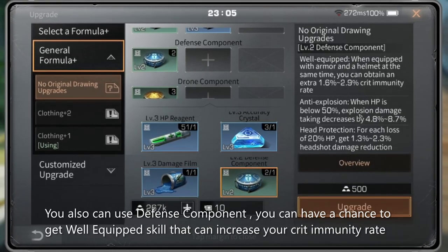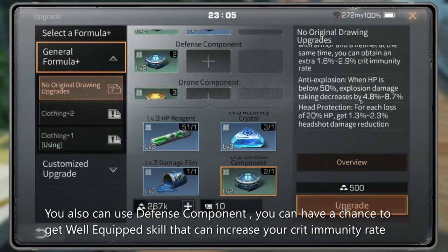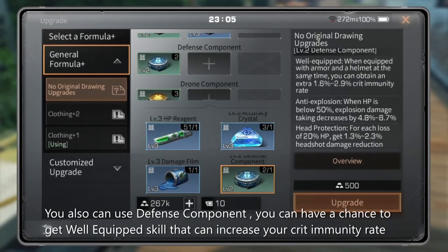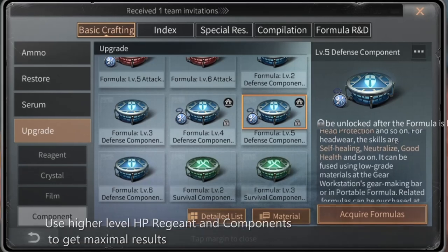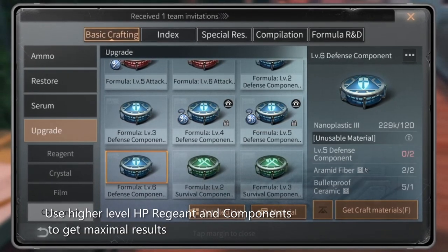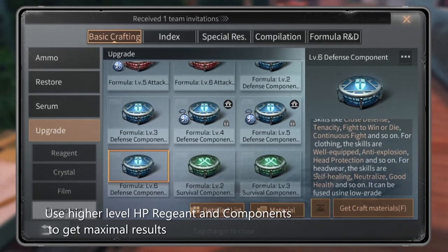Or you can also use Defense Component, and you can have a chance to get the well-equipped skill that can increase your crit immunity rate. Use higher level region and component to get maximal results.